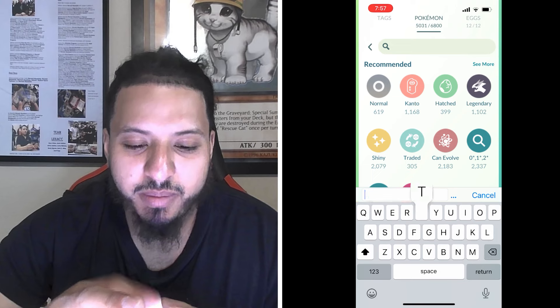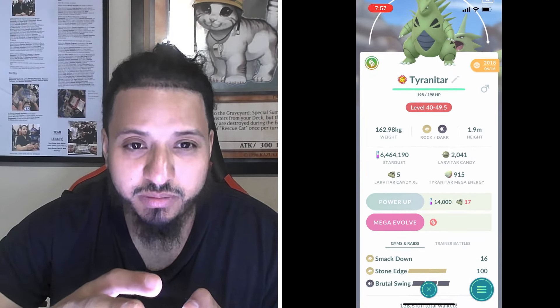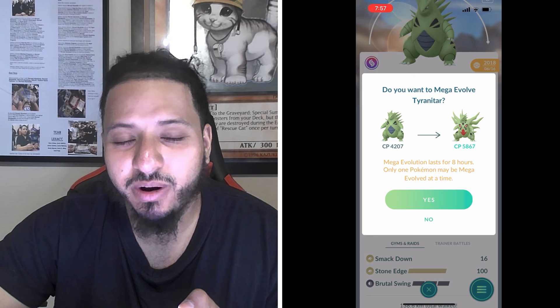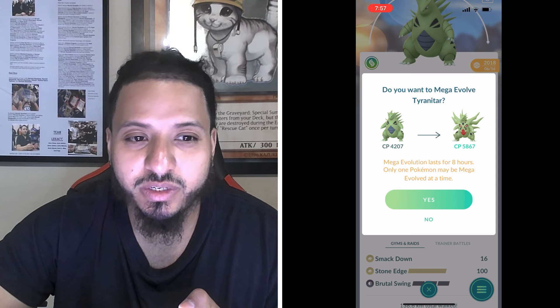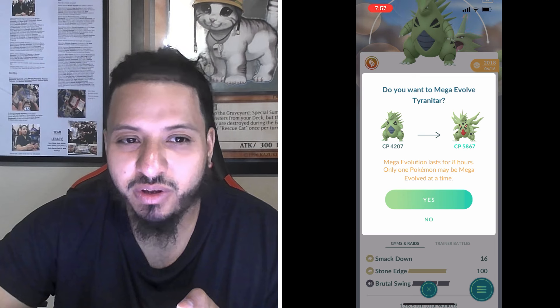Another mega option is Mega Tyranitar with Smackdown and Stone Edge. You have to be careful with Focus Blast when using Tyranitar, but it does amazing against Psychic and Heat Wave - it'll double resist Psychic, single resist Hurricane, and single resist Heat Wave. Mega Tyranitar might be worth it if you dodge Focus Blast.